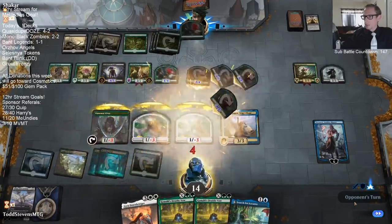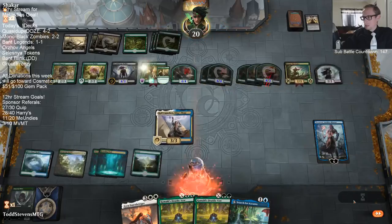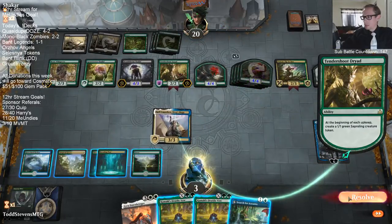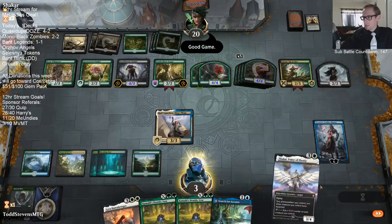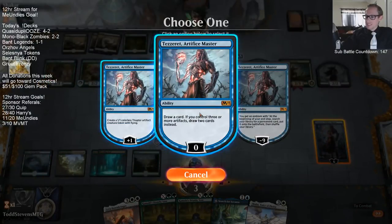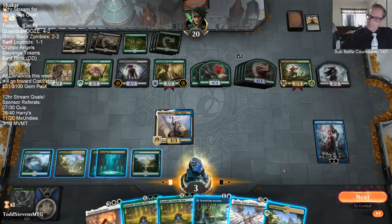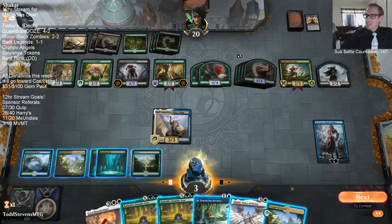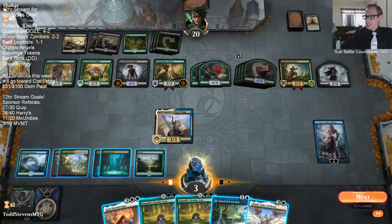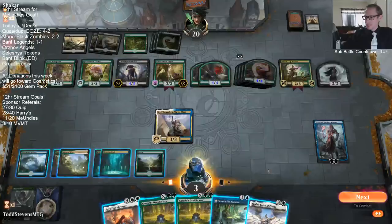They attacked out and we were dead, but not dead yet - down to 3. Where's Ruinous Blast? They're saying good game. Can we just please draw Ruinous Blast? How good would it be - after the opponent has very easy lethal on the battlefield, doesn't get it, says good game, and then we just exile their whole battlefield? We have four of them in the deck. Four of them in here. Why can't we find you?